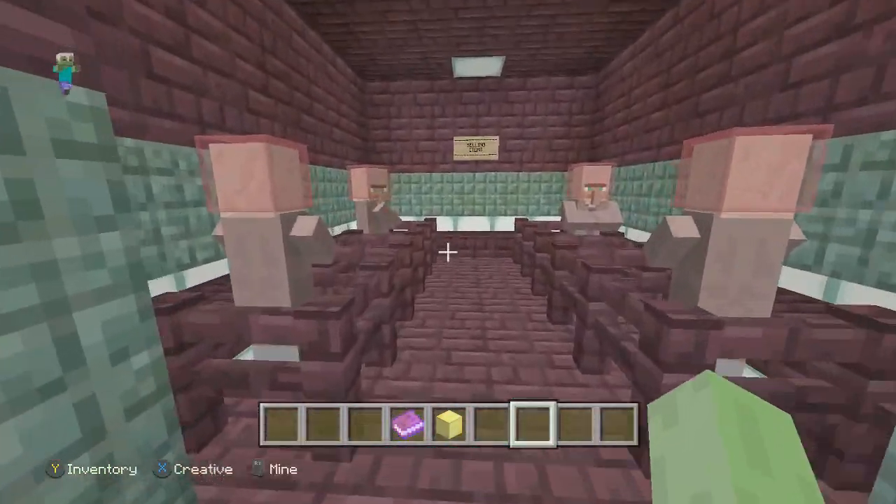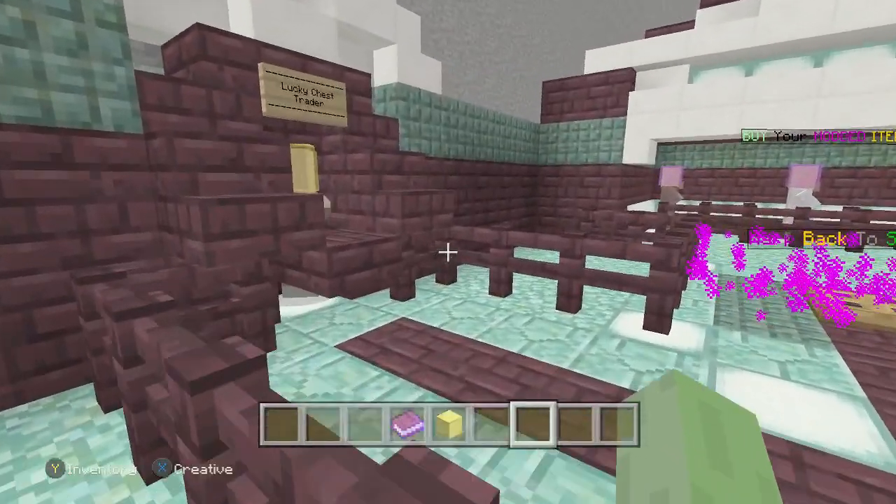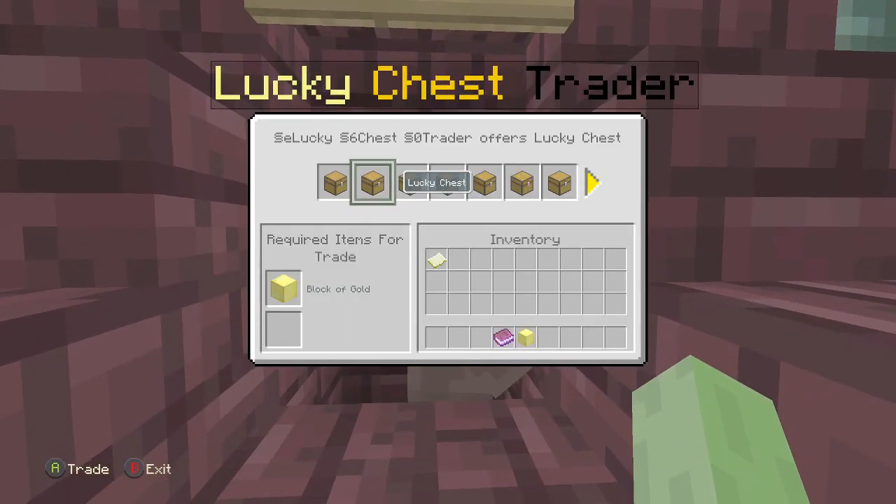Let's go ahead and check out the shop. You can sell your items here, which is pretty awesome — you can sell items for emeralds. And over here we have the loot crate, so you get to choose your own first starter kit.